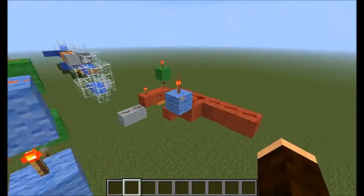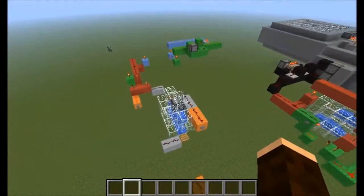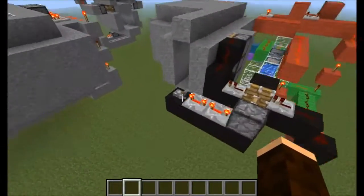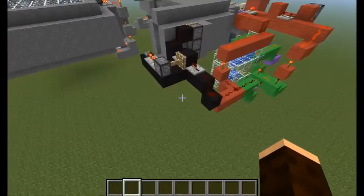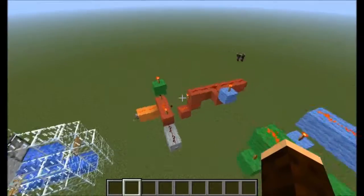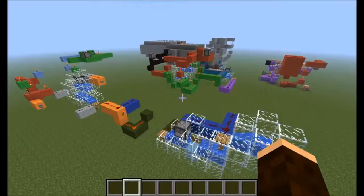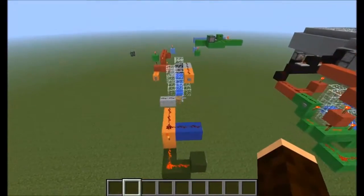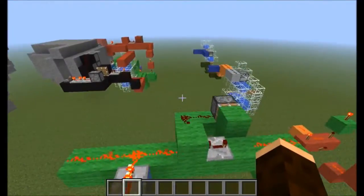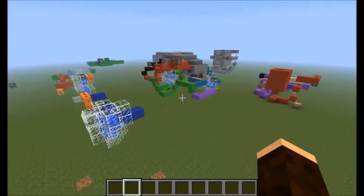And that is how you can make an item detector — well, an item detector lock. In this case I used it to lock a door to the outside. It's a really simple piston door, and that's what the black circuit is, which is why I'm not explaining it. So with that, you can consider this as a hint for what's to come. You might be able to figure out what it is based on the other contraptions you see. But until then, thanks for watching.